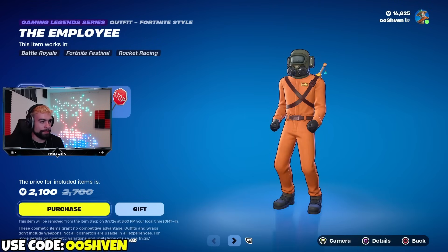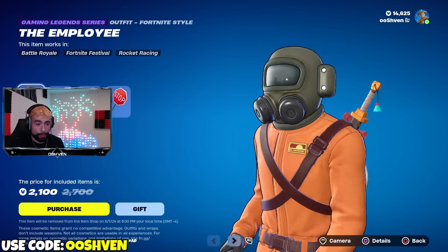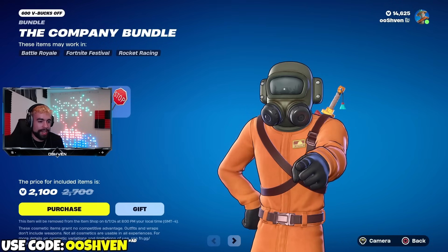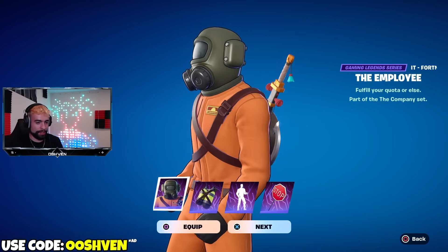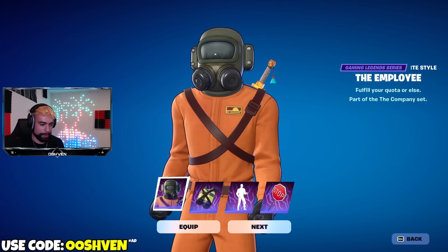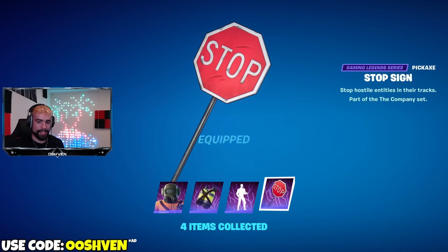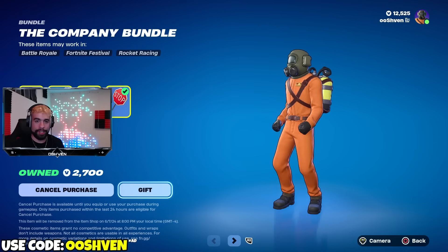Overall, the skin looks lit and a lot of people were waiting for the Lethal Company collab and it's officially here. We're currently streaming and filming at the same time and showcasing what this looks like right here right now. I'm going to purchase the bundle and I'll be explaining how you can get yourself this bundle for free potentially. We got the skin, the back bling, the emote, and also the pickaxe - we're going to look and check out everything.